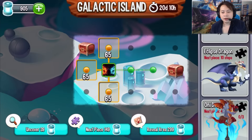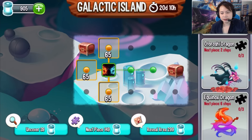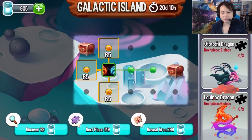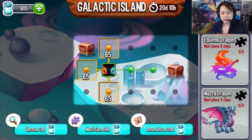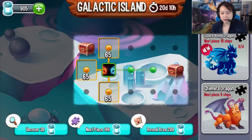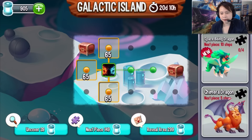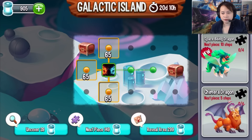We have the Eclipse Dragon, the Oltoro-she Dragon — I'm not sure if I'm saying that correctly — the Equinox Dragon, as well as some other dragons. Going down a bit, there's a lot of dragons. I'm pretty sure I've seen this one before.